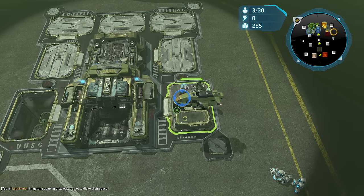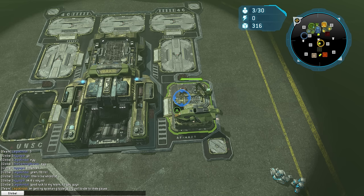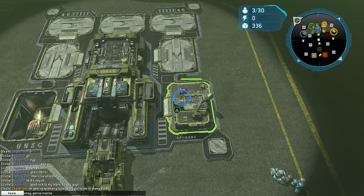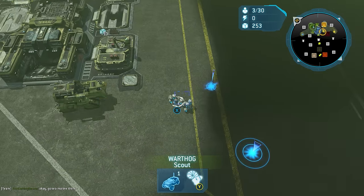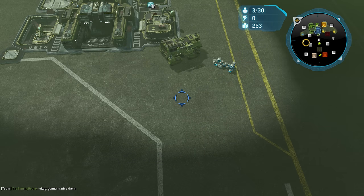This match is on map 14, so you can turtle, grab the walls, or go for rushes. We don't have to worry about covenant rushes here. My teammate says he's going for Spartan Grizzlies, which is very interesting. So I say okay, I'm gonna Marine.